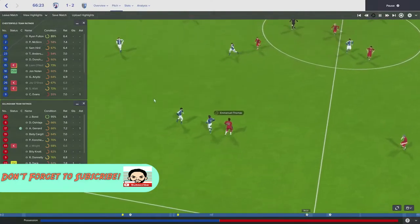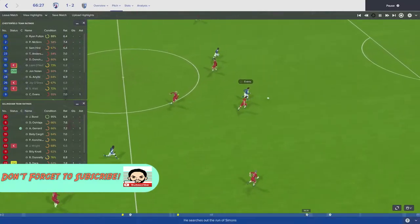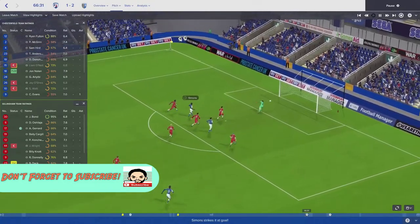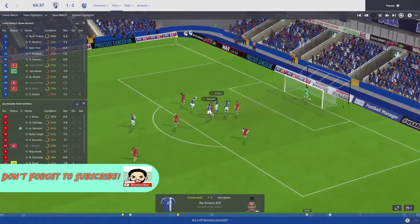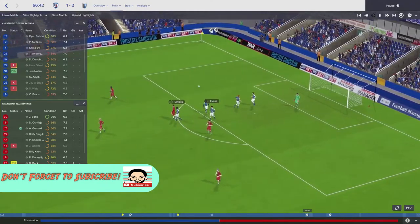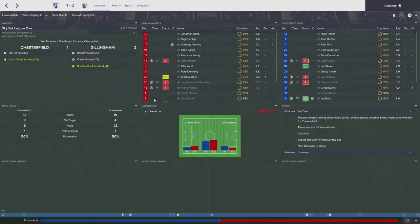Unfortunately, what has plagued us this season is some poor defending. Look at this — they just let Evans roll through, pass it to Simmons, who slots it in. The defence is nowhere, and it goes to 1-1. I'm thinking, is this going to be a game we're potentially going to lose? After we'd been doing so well, it looked like one of those games where you just see it running away.